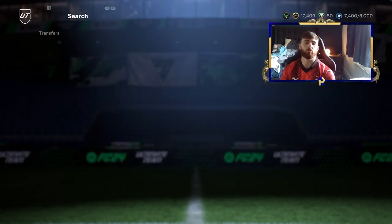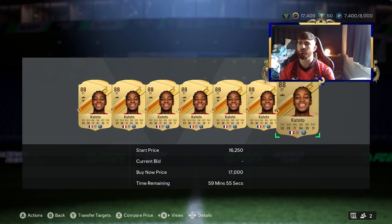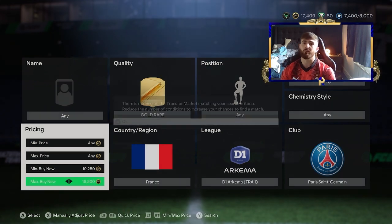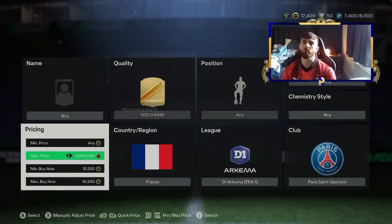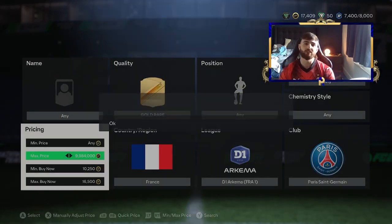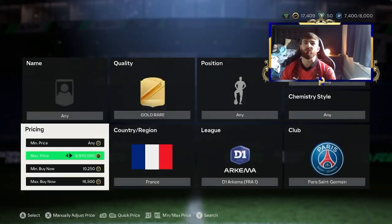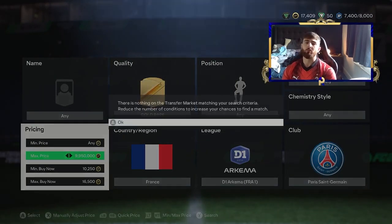If Katoto is going for 18k, we want to snipe around 16k. With 18,500 listings, EA tax is roughly 1,000 coins, so we want to make 1,000 coins profit — meaning we're looking at 16,500 or lower. These players are more expensive and pushing my coin balance. But if we can get one at 13k or 14k we'll be making serious profit — we can undercut the market and quickly move the coins into another filter.